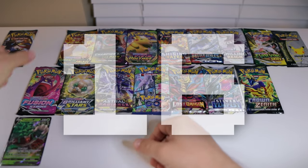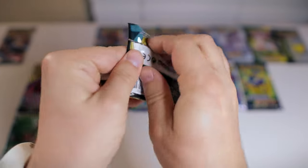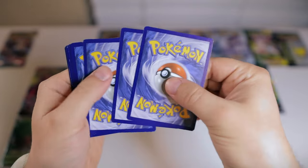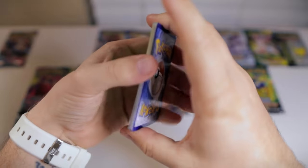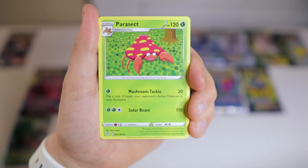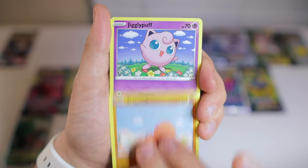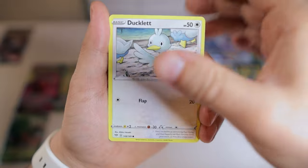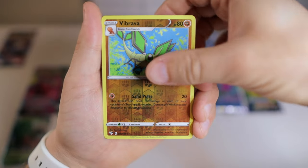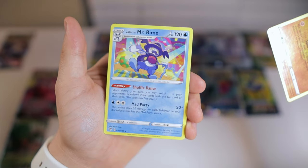Number 16, we have Darkness Ablaze. I feel like people's opinions have drastically changed about this set, because even though the Charizard in this set was once seen as a cool card, we've since seen much cooler versions of Charizard V, even the shiny version and some alt arts. The main chase card really in this set is Charizard VMAX, and it's not that expensive anymore because people have kind of lost their taste for it. Can we pull it today? Nope, just a Galarian Mr. Rime.